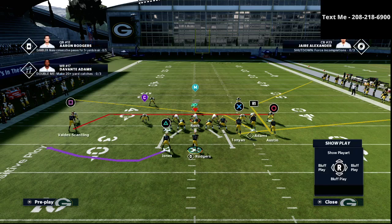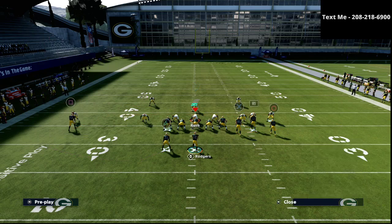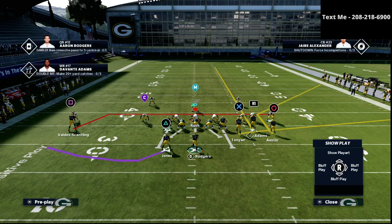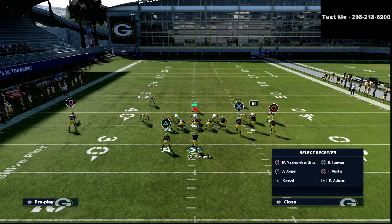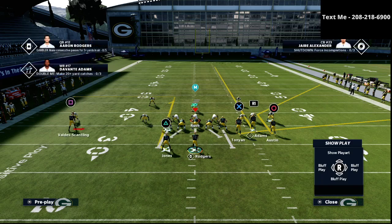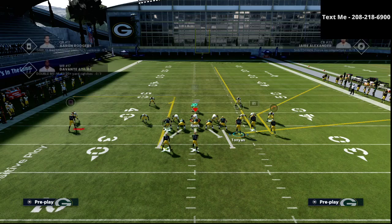On the right side of the field, we're simply going to streak the R1 receiver and smart route the circle receiver. On the left side of the field, I personally like to put the square receiver on a smoke screen and put the triangle receiver on a smart route option route. That's how the play is going to look.